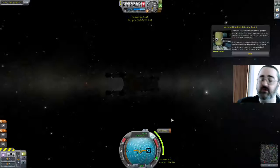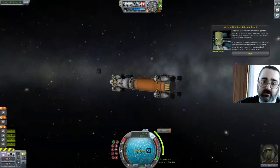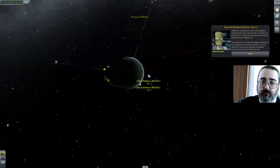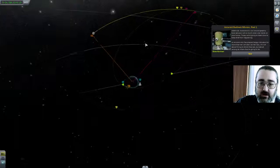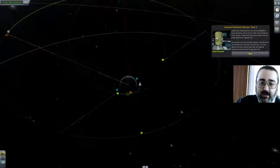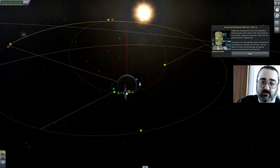Step 1 is to Rendezvous — this is a Part 2 thing — so it's going to be one to get close to the Asteroid. Here's the orbit. This green, or yellow I guess it's supposed to be, orbit is the orbit that you've got — the orbit of the Asteroid. And this is your orbit. What you are supposed to do is fiddle with the Maneuver node until you get a really close encounter.